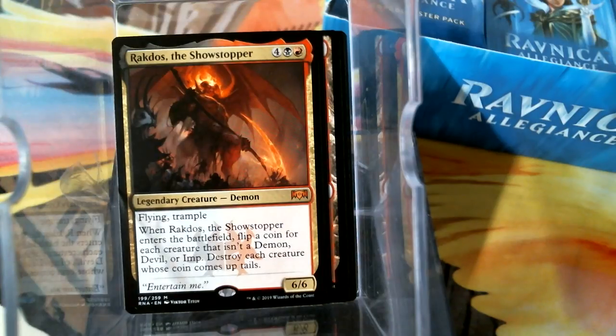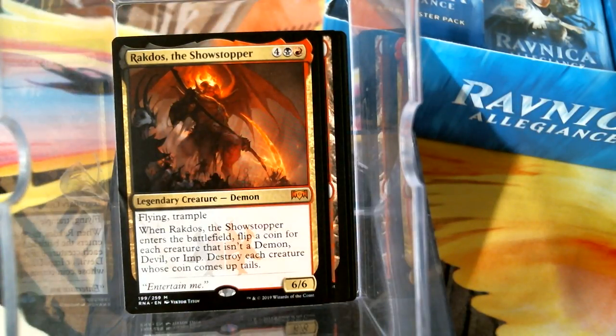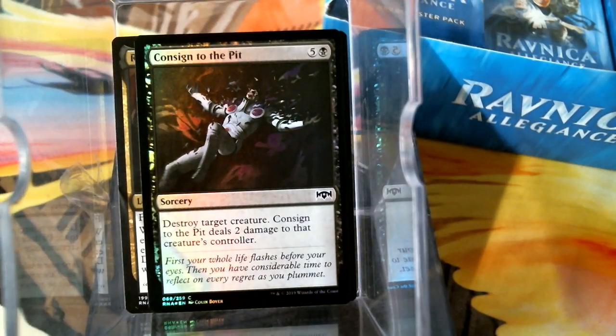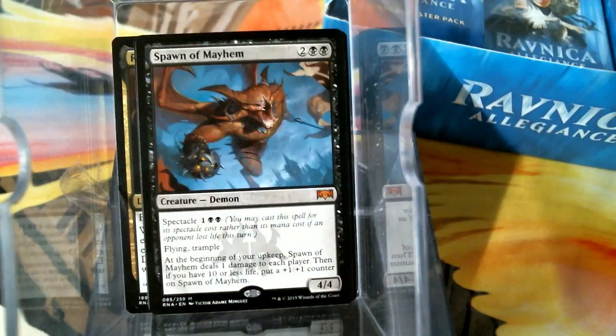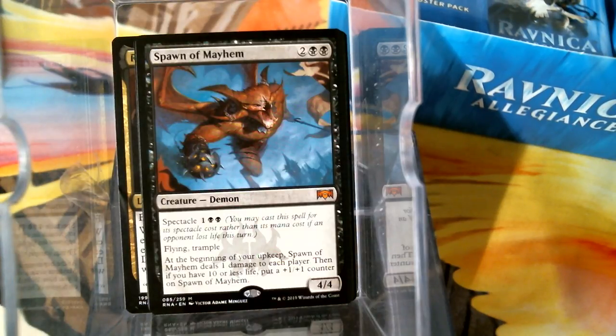Oh, here comes the hot stepper — oh, Rakdos! By the way, did y'all know back in Return to Ravnica there's a little-known card that I played with called Showstopper, and it was actually black-red? I feel like I should play that in the Rakdos deck. There's a foil Consign to the Pit — three or four so far. And then a Spawn of Mayhem — that's a mythic. Four-mana 4/4 Flying Trample: at the beginning of your upkeep it deals one damage to each player, and if you have ten or less life, put a counter on it.